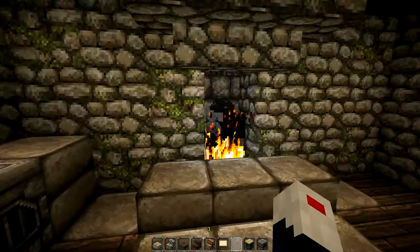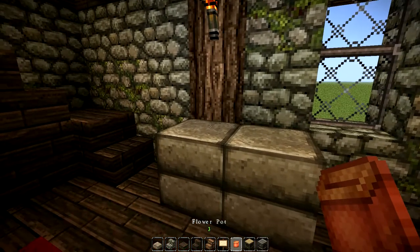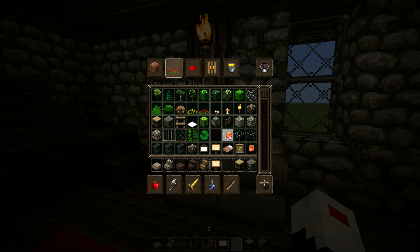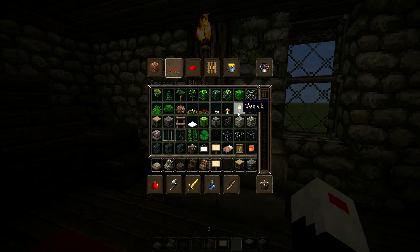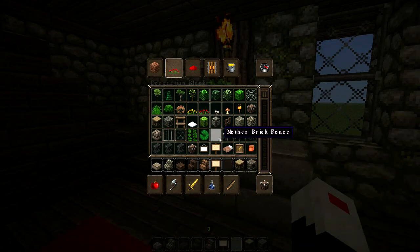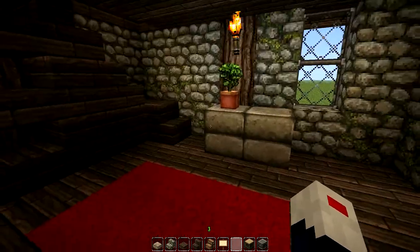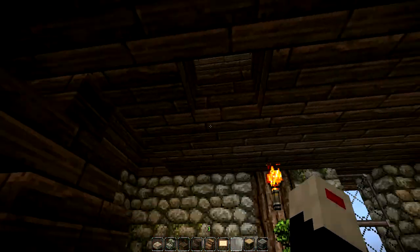So that just about does it for the bottom. I'll add a flower pot here — go with the jungle tree. Pretty simple, but most of the action happens upstairs.